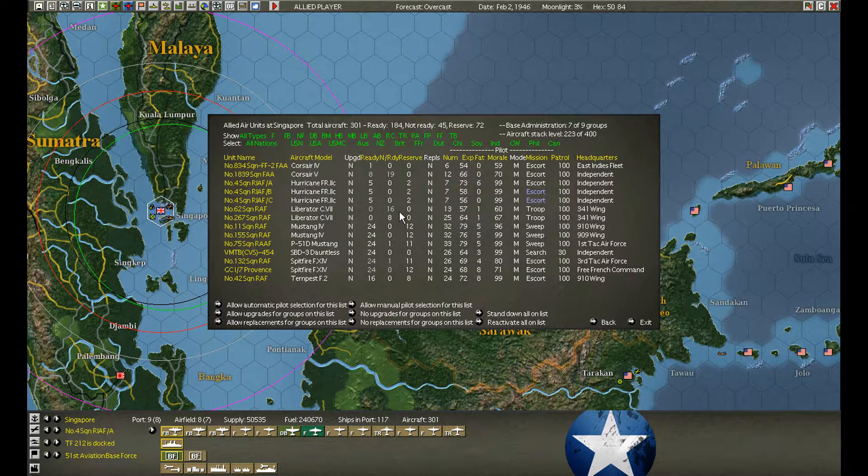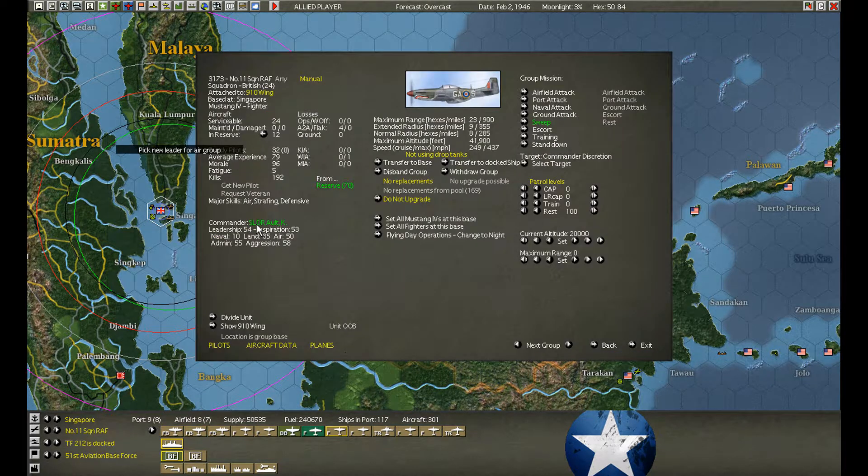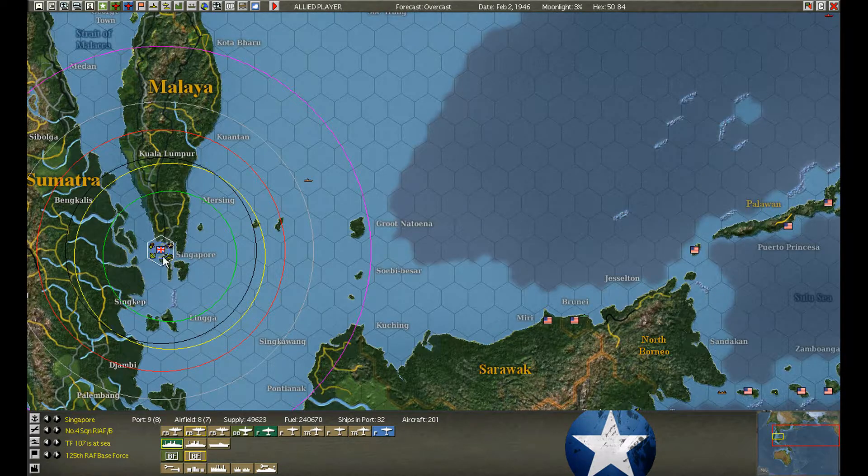These are the transports. We upgraded them yesterday and none of them are repaired. Some of these aircraft air groups need to go back onto carriers. Now that the Spitfires are here, the Mustangs are heading to Manila.